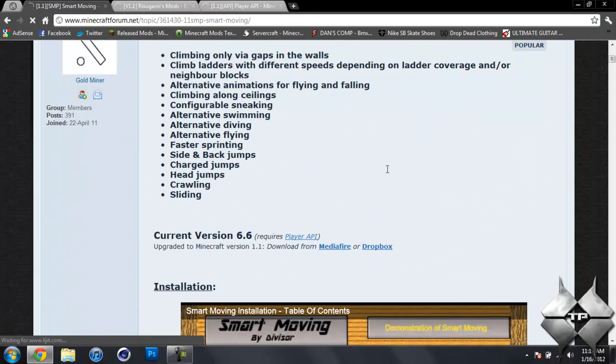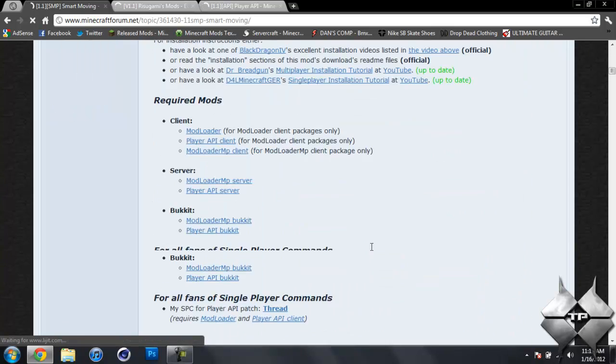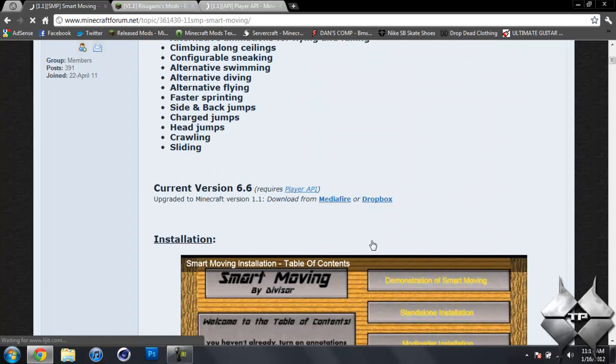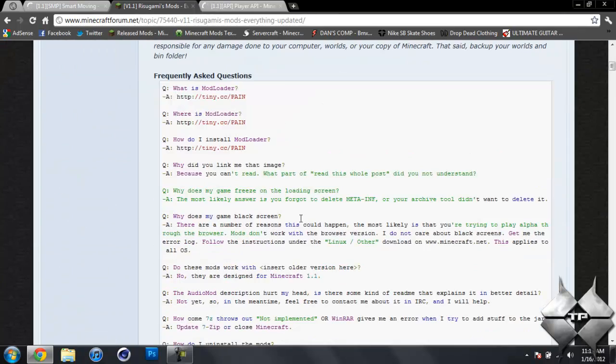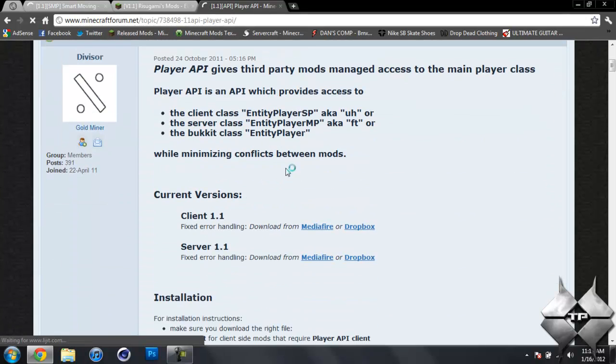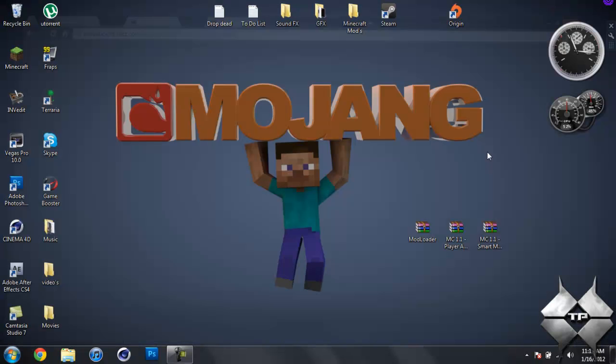For the Smart Moving Mod, scroll down and download the current version, which is 6.6 — available from Mediafire or Dropbox. Dropbox is a direct download so it will start automatically. This page also has all the features of the mod and how to use them. For Mod Loader, go to Rezogami's mods and scroll down to Mod Loader 1.1. For Player API, scroll down, download the current version, and make sure you're downloading the client version — do not download the server version.